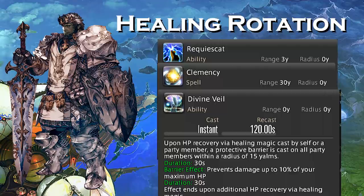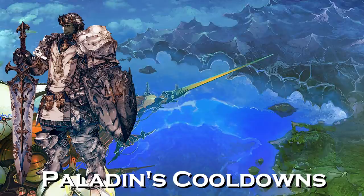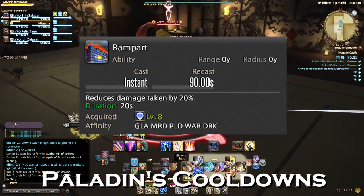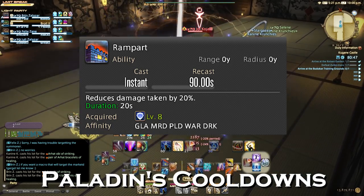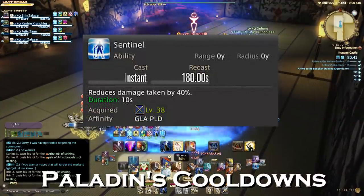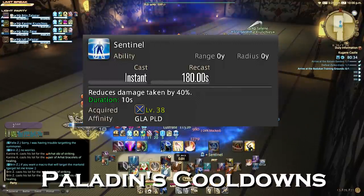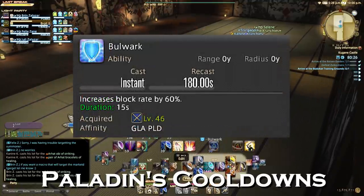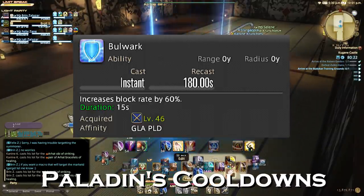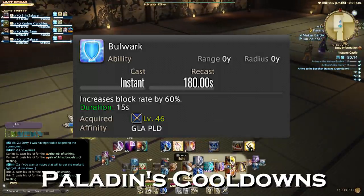Now let's talk about cooldowns and when it might be best to use them. The Paladin has a lot of cooldowns, with the majority focusing in on damage mitigation. The first is a cross-role ability called Rampart, which reduces damage taken by 20% on a 90 second cooldown — learned at level 8. At level 38, Paladin learns Sentinel, which has a recast of 180 seconds and reduces your damage taken by 40%. This is a huge damage mitigator, generally considered your tank buster cooldown, so save it for those real hard hits. Bulwark is a level 46 ability that increases your block rate by 60%, also with a 180 second recast. When paired with Sentinel, you're getting both 40% damage mitigation and increased blocking, and block itself is its own form of damage mitigation.